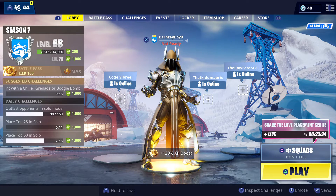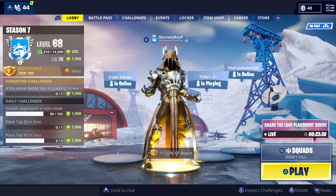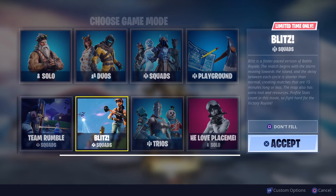So first off you're on your lobby screen, all you have to do is go to the match where you choose your game mode here. Click square and here you can see all your game modes — Blitz just came back out.